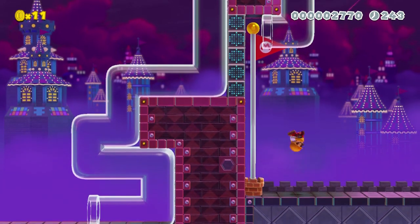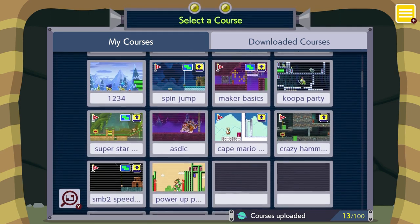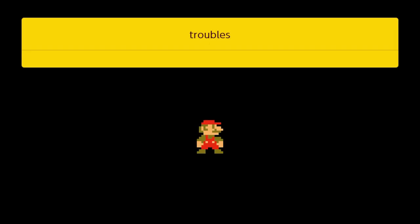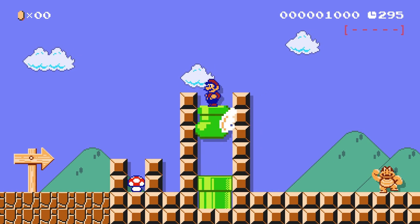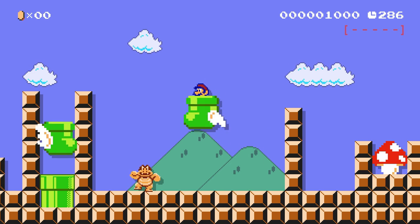And there you have it. Let's see if I can play my course, Course Troubles. I think you're going to know how this course works because of the name. Boom Boom ain't stand a chance.